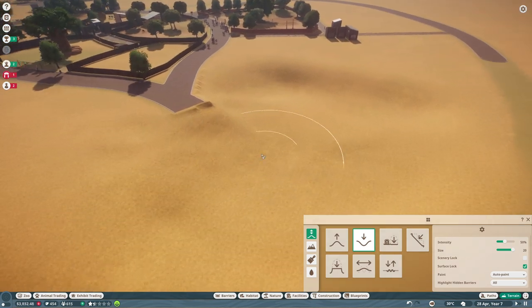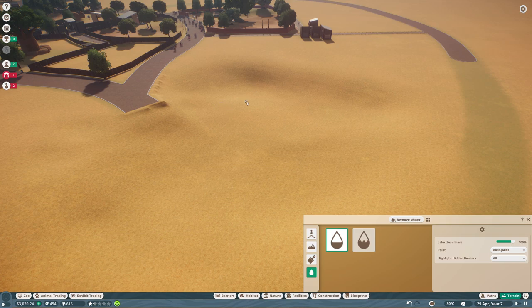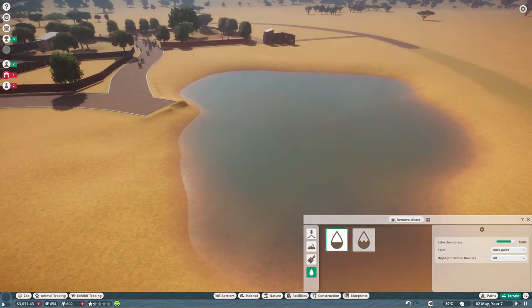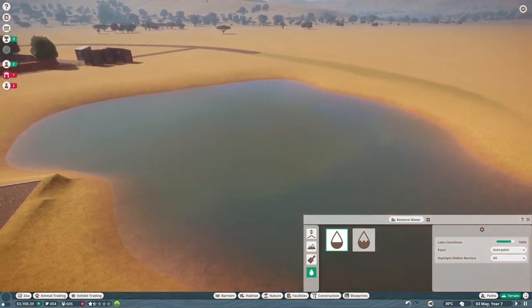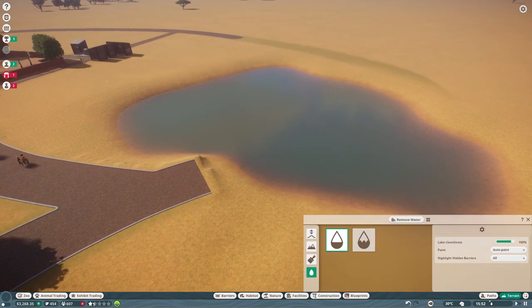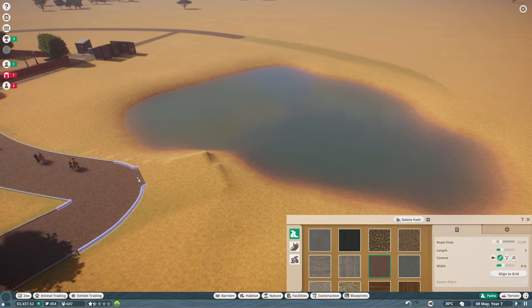That cost way too much — I need to be more careful. Now if I put water in that area, I don't think the water itself costs anything. Now we have a little lake — it doesn't look like much yet but it's a beginning, like a beautiful painting. In this lake we can have habitats, for example for crocodiles, and we can even have a pathway going over the lake so people above can look down into the habitat.